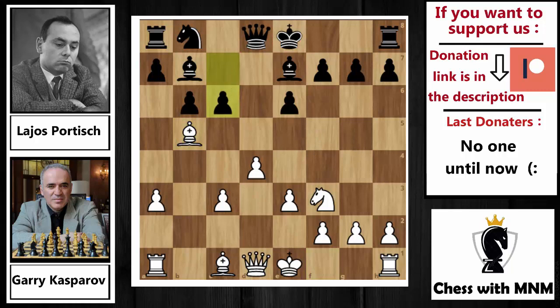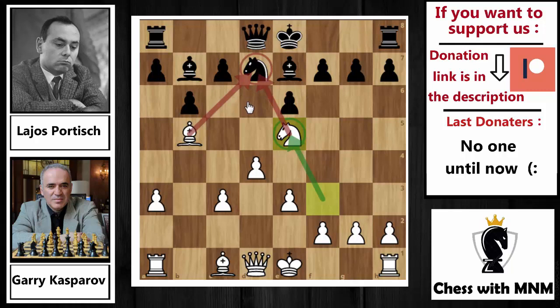Bishop to b5 check by Kasparov, developing the bishop with check. The c6 response, and now bishop back to d3. Bishop to b5 check is a beautiful move — instead of playing bishop to d3 immediately, Kasparov played bishop to b5 check first, forcing black to push c6 to take this square from the knight. If you don't push c6, for example if you play knight to d7, this won't work because knight to e5 is a deadly move, threatening the knight twice. Knight to c6 also doesn't work because knight to e5 again is deadly for the white.